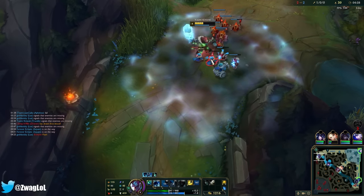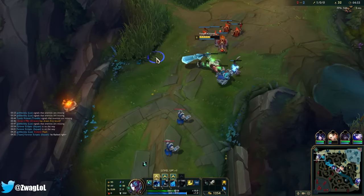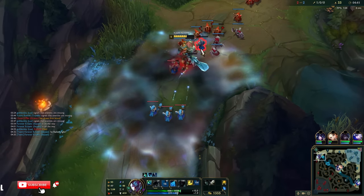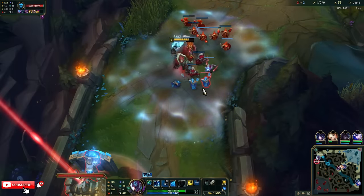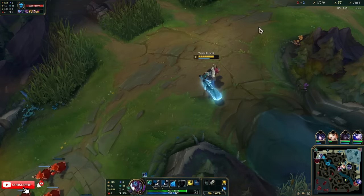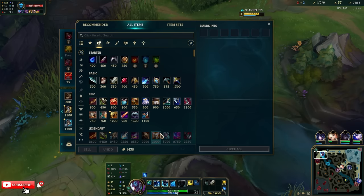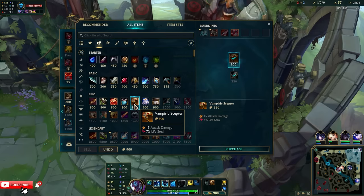He's gonna TP back. If I shove this wave in, the next wave will catch. So I gotta wait for this wave to crash here and then push. I still have enough health that I should be fine unless their jungler's here. There's his TP. Once I have all my Vamp Scepters, I'm gonna turn the first one into a Blade of the Ruined King for sure, because that will make us win lane versus Ornn.